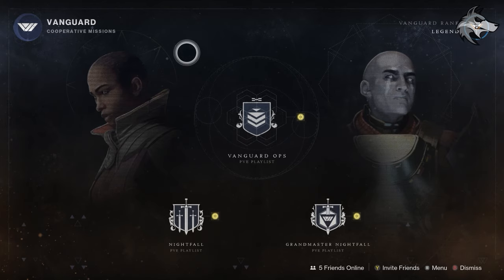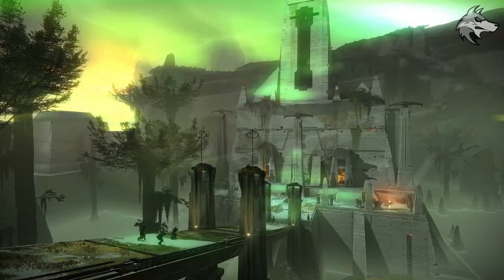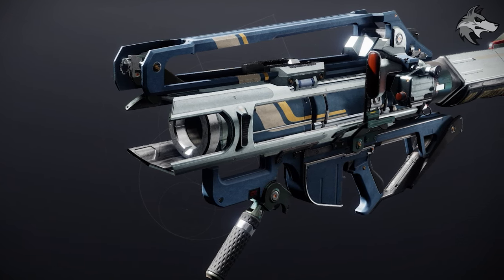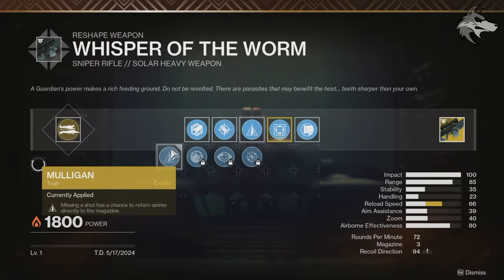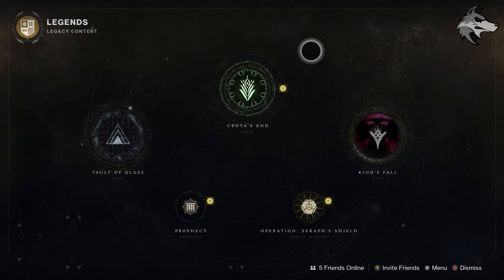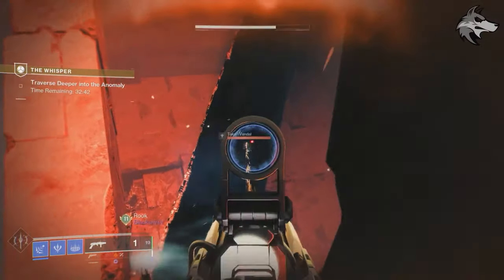To round up other rewards: the featured Nightfall weapon this time is the Braytech Osprey Rocket Launcher, dropping from the Birthplace of the Vile — there's a Grandmaster variant and an Adept version of the weapon. For featured exotic missions this week, we have Whisper and Presage. Presage drops with its normal rewards, while Whisper brings back Whisper of the Worm as a craftable exotic. Zero Hour will be added back into the game next month.